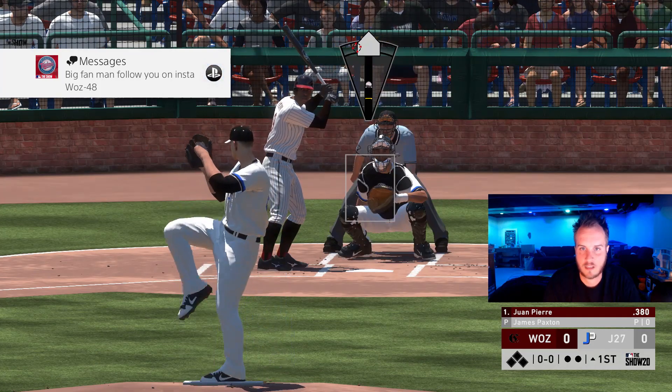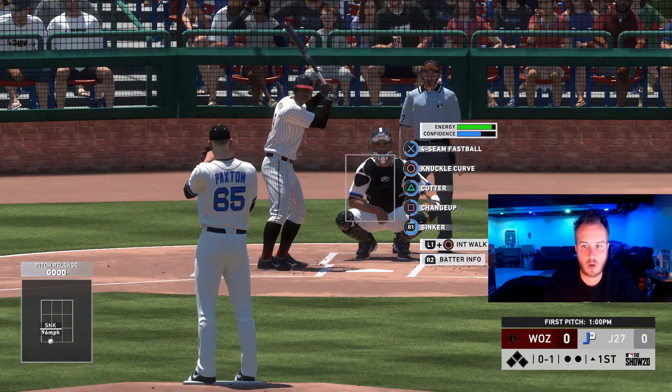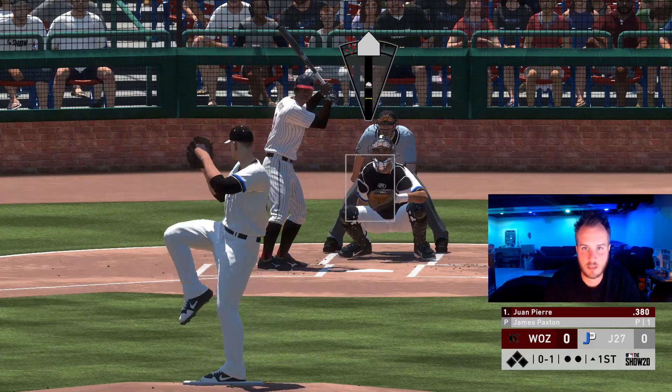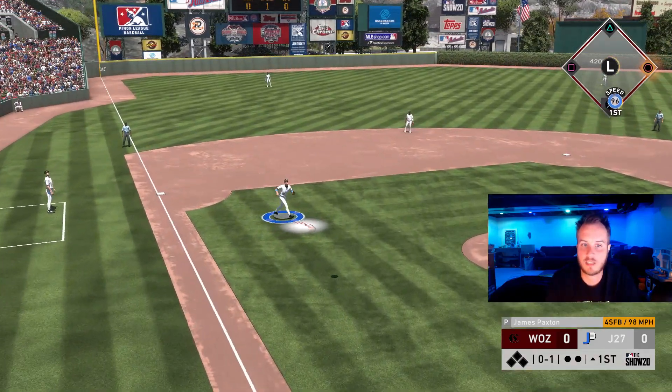Big fan. He follows me on Instagram. Appreciate that, Waz. It's a good spot for that sinker. I haven't seen this Juan Pierre much, but high contact and speed — they're always super annoying hitters. And we're going to get a weak fly out to third base. We got one out.